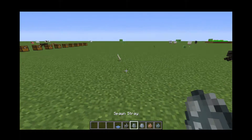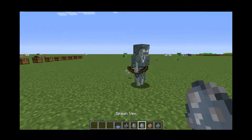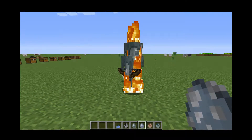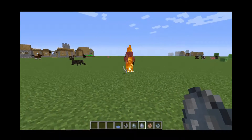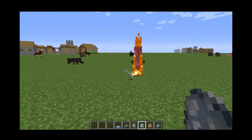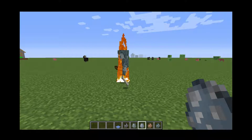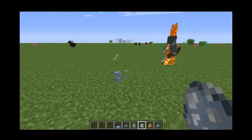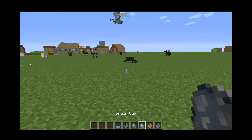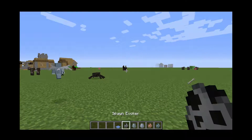Next we have the Stray, which looks like a zombie pretty much, but it does die in the light. And I guess I can see what comes out of it — probably nothing. The next one we have is the Vex, this little thing that comes out of — I think — the Evoker.